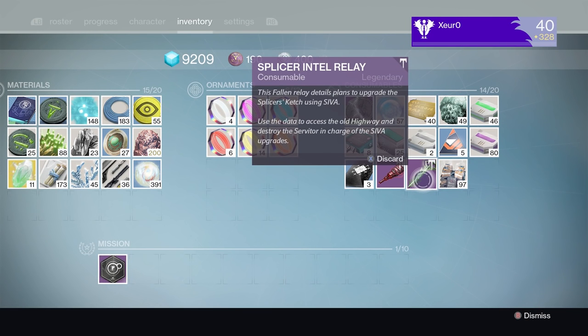Hey, what's up everybody! This video will be showing you where to find the old highway in Destiny. Maybe you found a Splicer Intel Relay and had no idea what it is for, or where the old highway is.